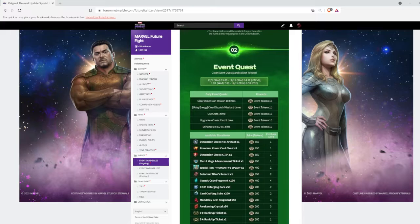Speaking about the shop, they added a four-star artifact chest which we can take for 650 tokens. I like the way they're updating this event, but that's not going to change my mind — I will definitely take the premium card chest. Please let me know in the comment section about your planning for this event.